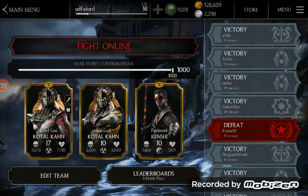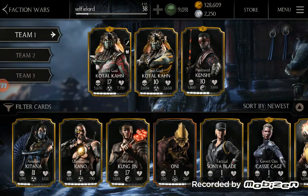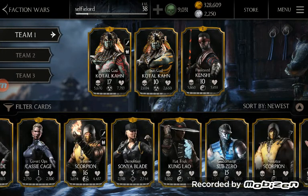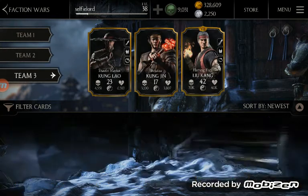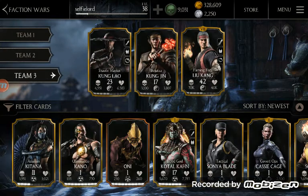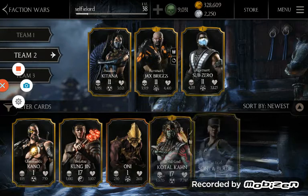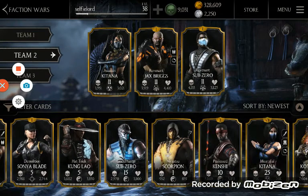I'll show you what a good team looks like. There's Blood God Koro Kahn, Sun God Koro Kahn, and Possessed Kenshi — that's a customized team I have. And there's the Shaolin Masters team: Kung Lao, Bow of Kong Jin, and Liu Kang — they're all relatives. I had the revenue pack with that one.